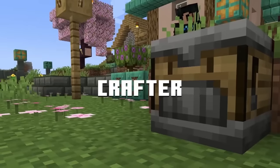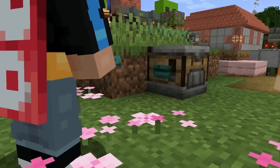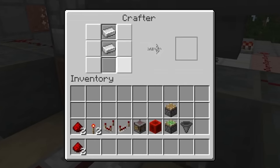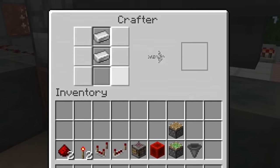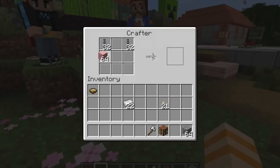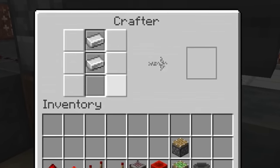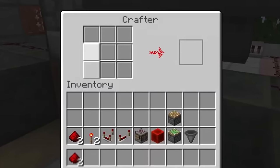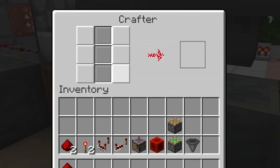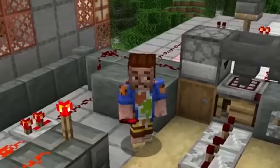The next awesome feature coming to 1.21 is auto-crafting, in the form of a new block called the Crafter. It's a new redstone block that allows you to automatically craft items. The Crafter's interface has slots in the form of a crafting grid where you fill out the recipe of the items you want to auto-craft. You can also click on empty slots to disable them, which allows the auto-crafter to work more efficiently when crafting items with redstone.